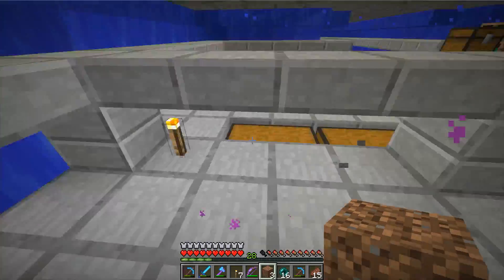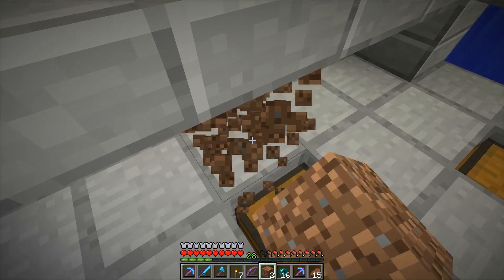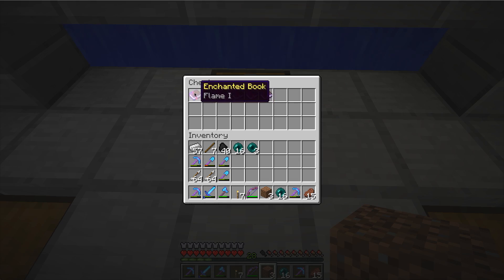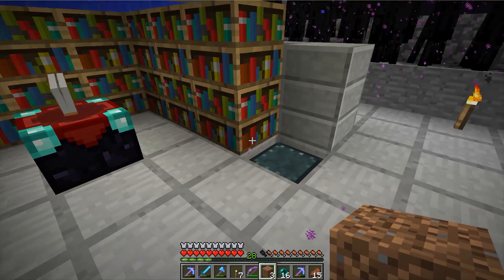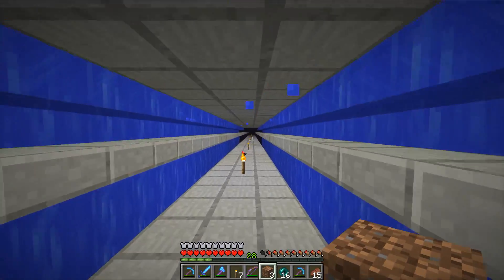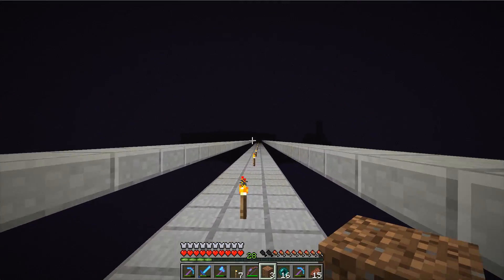We've got chests here that are all filled with enchanted books that I don't want, lots of ender pearls, and an enchanting setup. All the necessities. Let's head back. The next thing we're going to check out is Elder Biscuit's house.